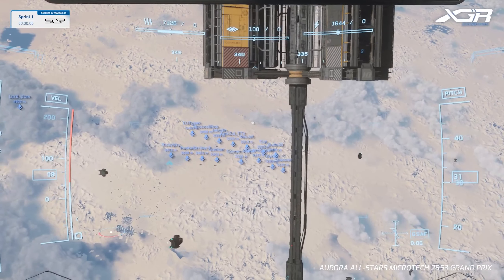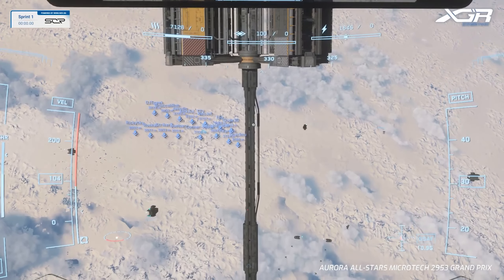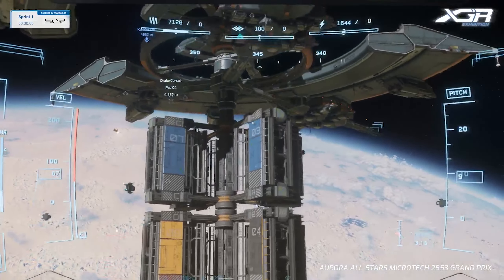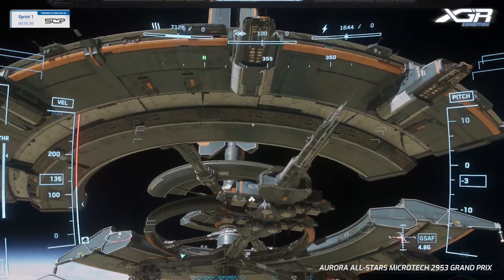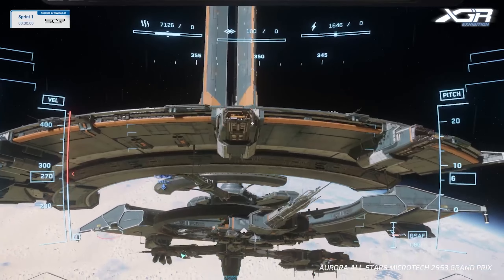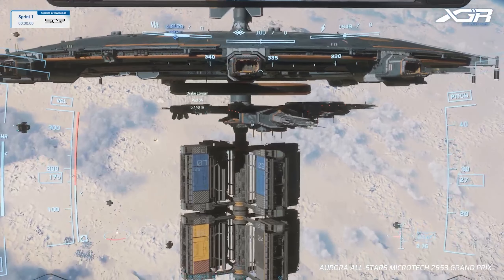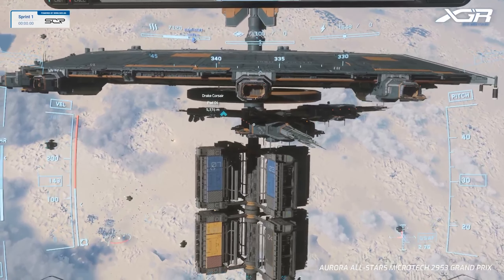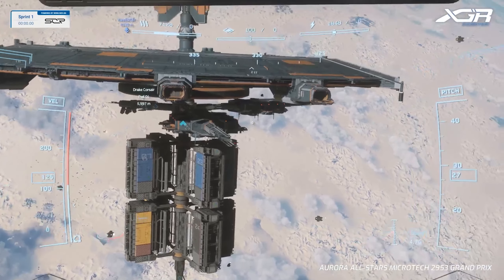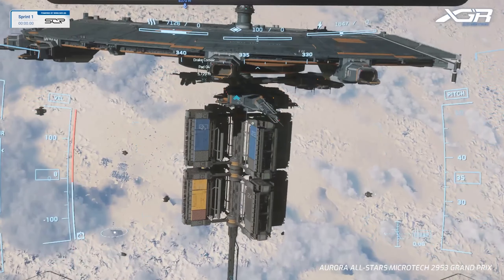I'm excited to get this rolling. To walk folks through the track if they're not familiar: first the racers are going to head through that start-finish gate down below, go all the way up to the top of the station passing between those giant tuning forks, then twist around — which is why it's called the Tressler Twist — below one of the hangar arms, above the other, down through the cargo chute, and back through the start-finish. It's a very, very tight, twisty track.